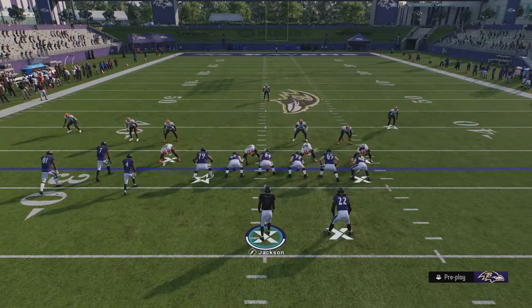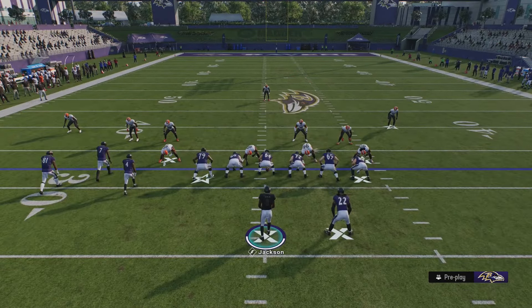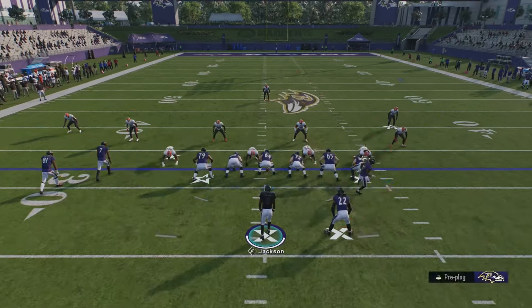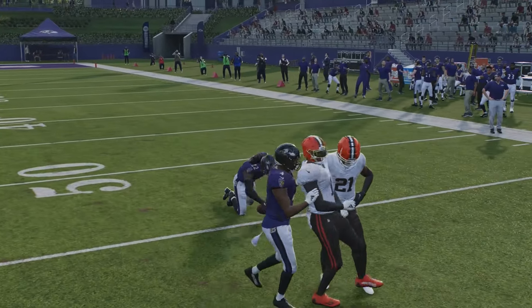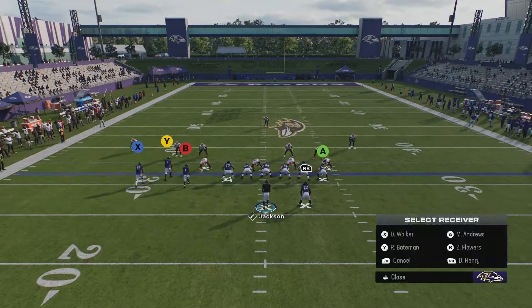The next play is Cheat Tight End Hitch - another quick snap play where you don't need to make any adjustments to get good results. What makes this play work so well is the running back delays his route, so he always gets open for three to five yards, sometimes more with stick work. The vert hook in the middle has to respect the hitch, the flat has to respect the motioned wide receiver, and then the running back gets wide open.